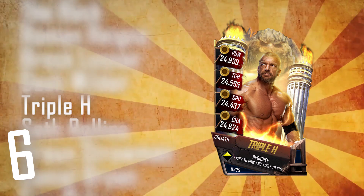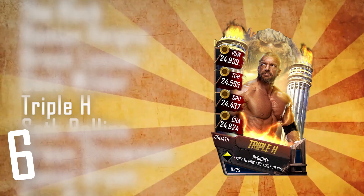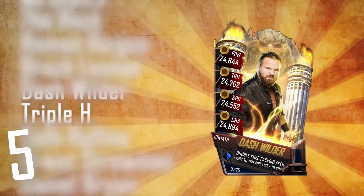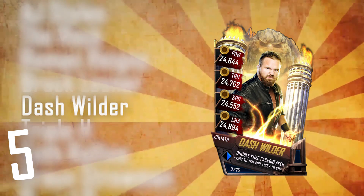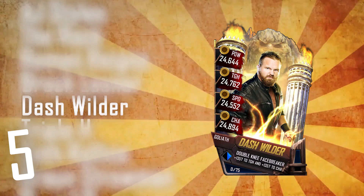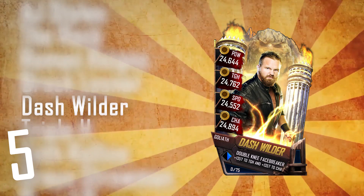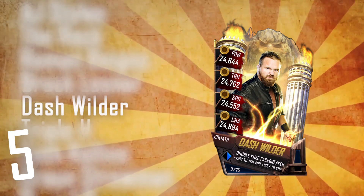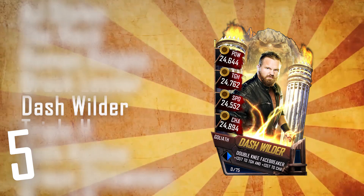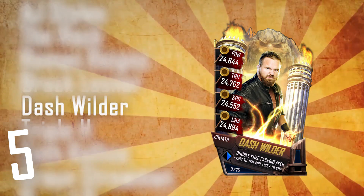Number 5 — oh, number 5. This is just great, and this is what happens when you're typing in numbers and you don't really pay attention to the list. Number 5: Dash Wilder. Did you personally think this would have been Kurt Angle — a Hall of Famer, someone who is a legend in the industry, one of the best of the best? No — it's Dash Wilder. You've got Dash Wilder who's 5th best in the tier, and you've got Scott Dawson who's 5th worst in the tier. What even is that?